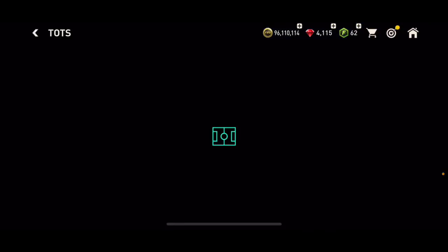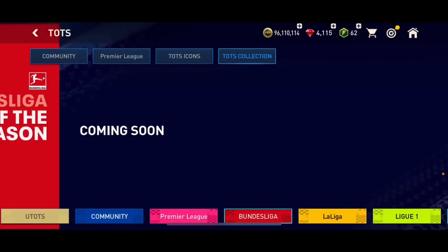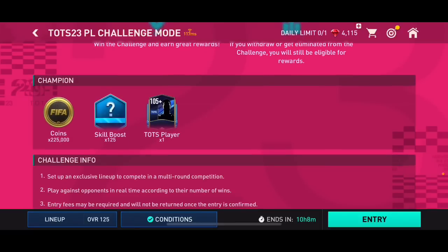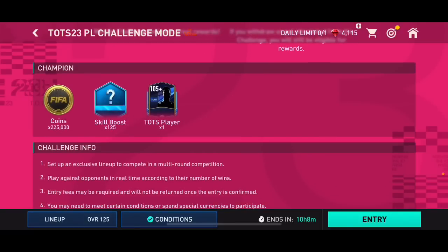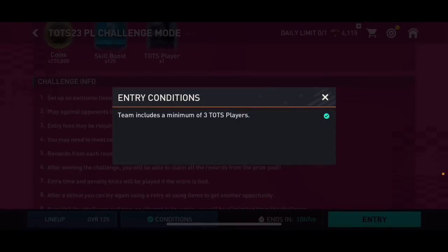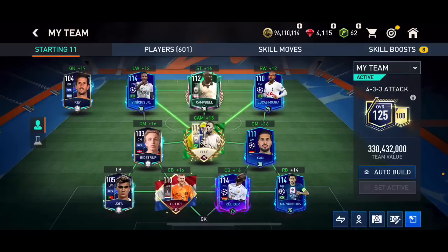After Premier League it's going to be Bundesliga, then La Liga, then Ligue 1, and then the last one is going to be Serie A. You're going to pack one of five-plus overall Premier League Team of the Season players, plus 125 skill boosts and 225,000 coins. All you need to do is put three Team of the Season players in your lineup.